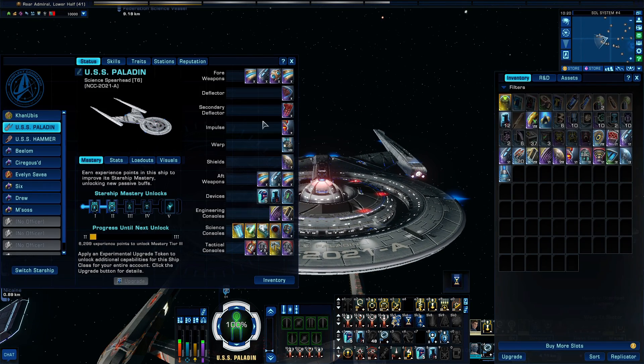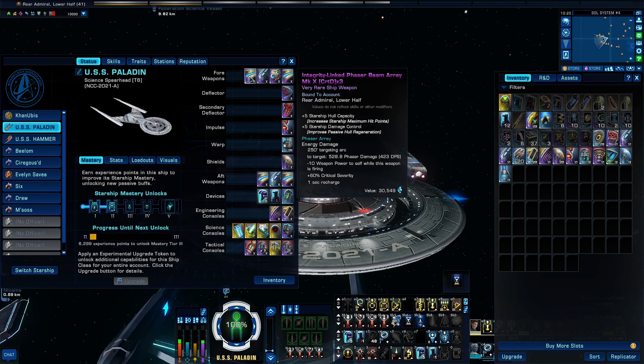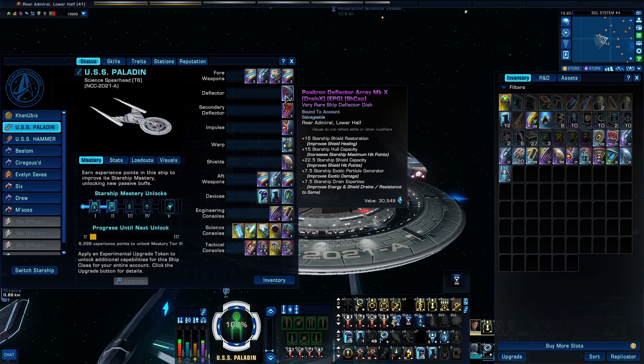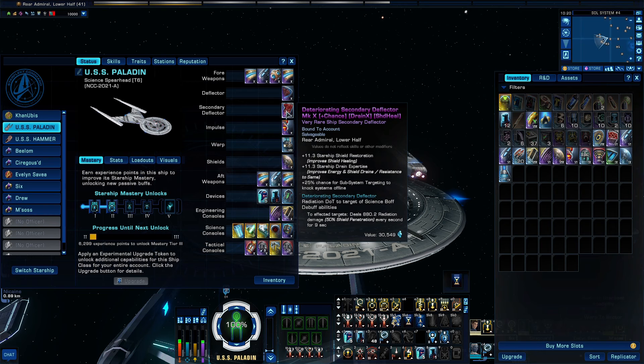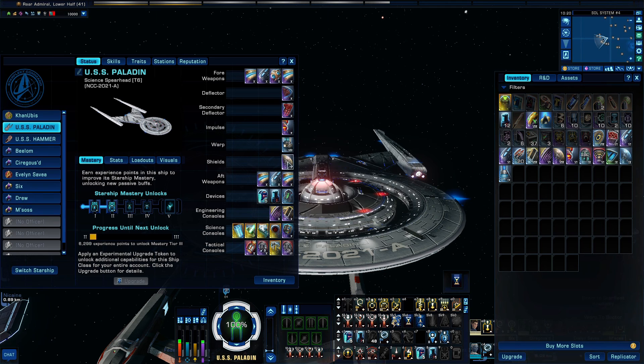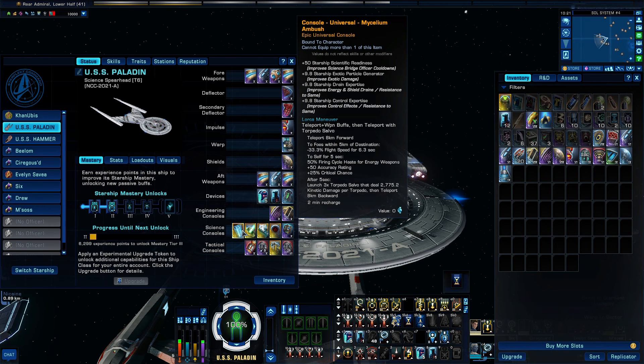I'll show you what I've done here. I do have the Integrity Linked Phasers, but I am using Quantum Torpedoes. I have pretty much Rare — I don't know what their purple is — but purple gear throughout that I have crafted on my main, which you will meet eventually. I do have some of the Universal consoles in here, including the Mycelium Ambush, which does the Lorca maneuver. It's not great — it is if you can use it properly, but you don't always have the chance.